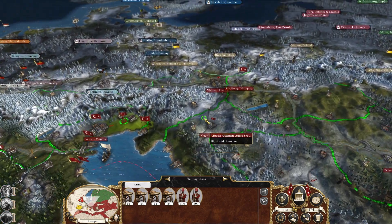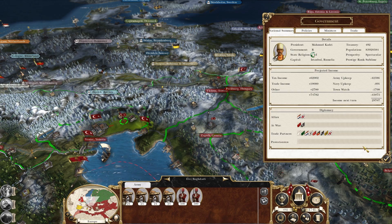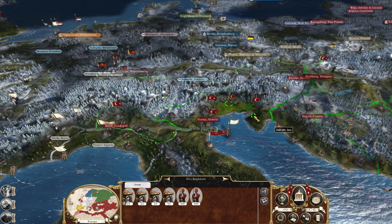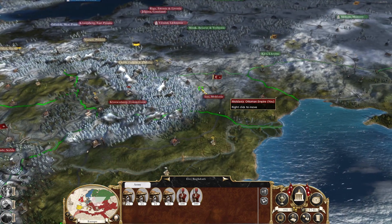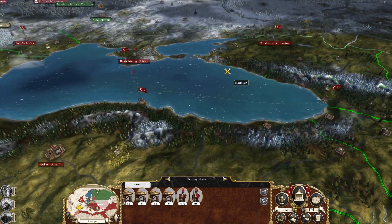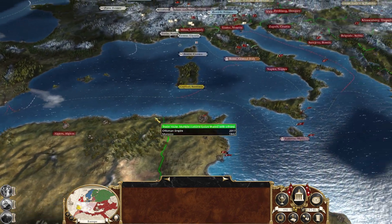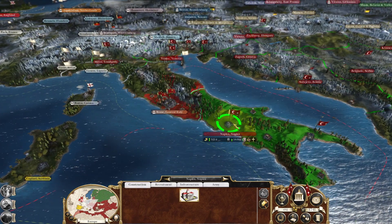I think we've overbuilt. What I'd like to do now is maybe get another army here in Vienna — then we'll have Italy guarded, and this front guarded. This one isn't guarded; we'll have to think about that in the future but I think it's better to have this army here.